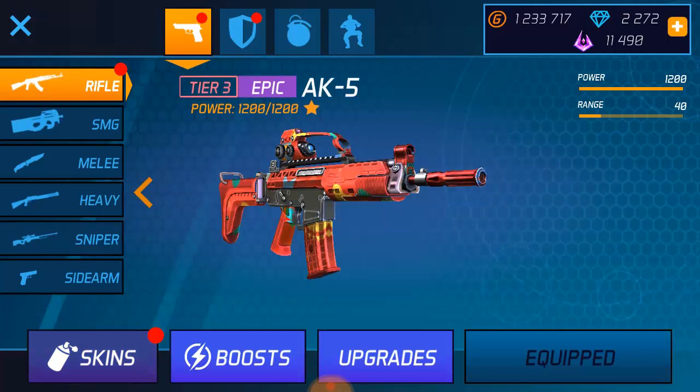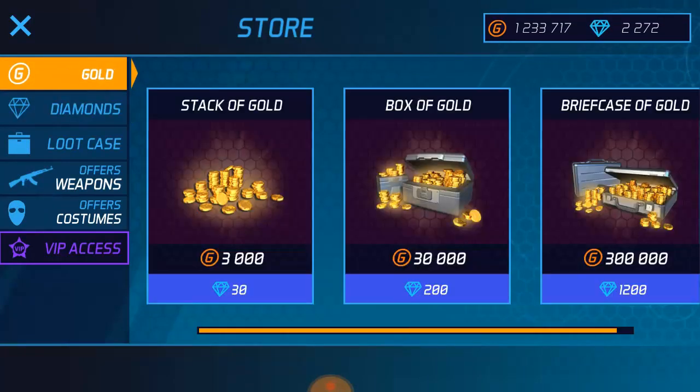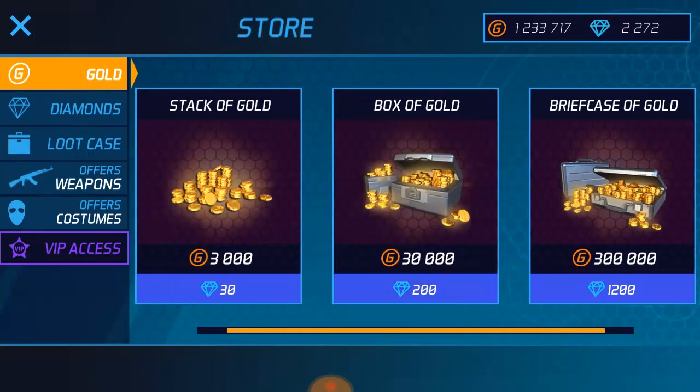Now you can see the gold, the diamond, and the shield. This over here is the skin currency we use to afford a skin. To get this, just click the plus button. This is for the gold if you are out of gold. But don't use your diamond to buy gold — it's a waste of money, a waste of diamonds.